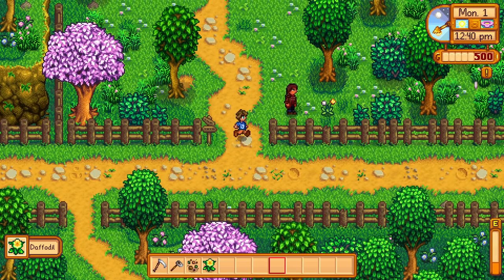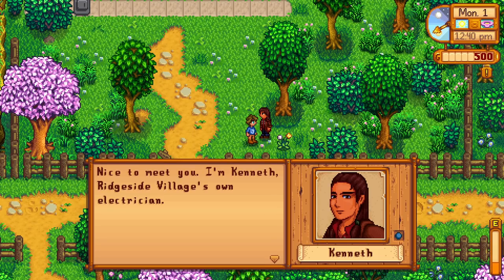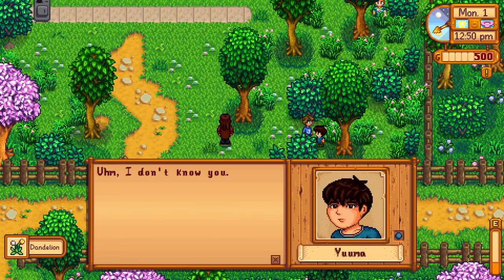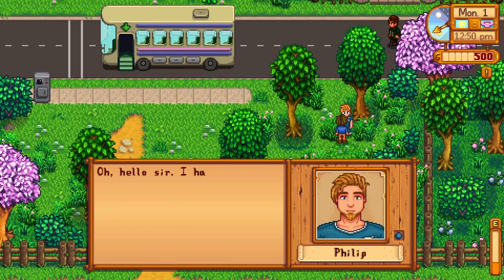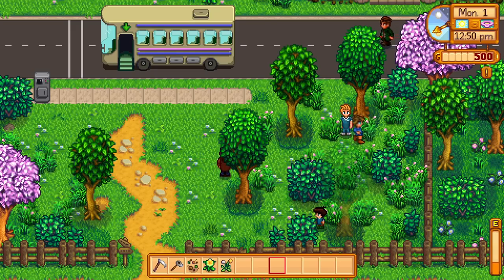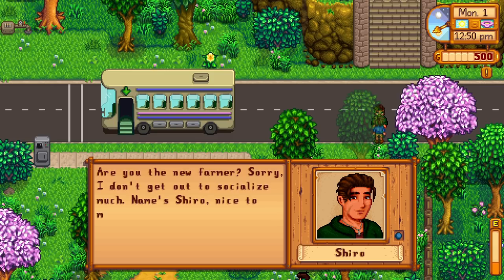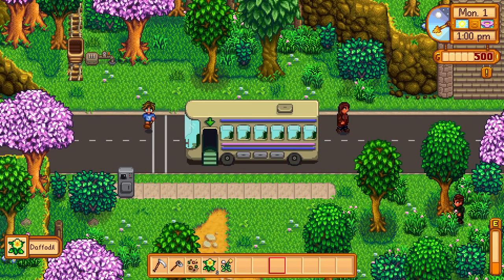We find a daffodil and start meeting new characters. Kenneth introduces himself as Ridgeside Village's electrician. Yuma appears briefly. Philip introduces himself as a physical therapist. Shiro introduces himself too. We grab some forage — very exciting!